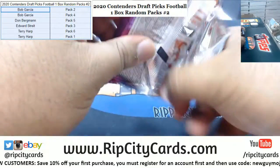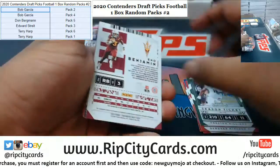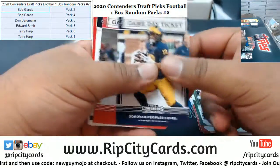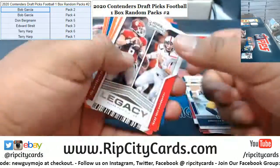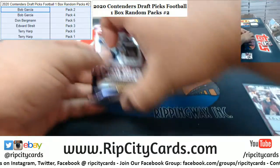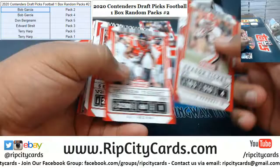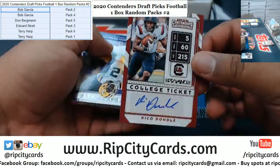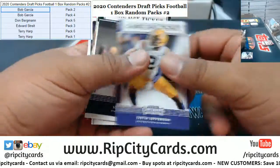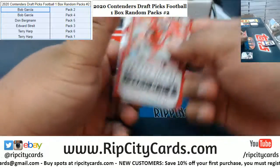There's Henderson for Edward. And last but not least, Terry with pack six and one — let's start with pack six. We've got Eno Benjamin with the autograph. Pack six done, and now pack one — we've got Rico Daudo with the autograph.